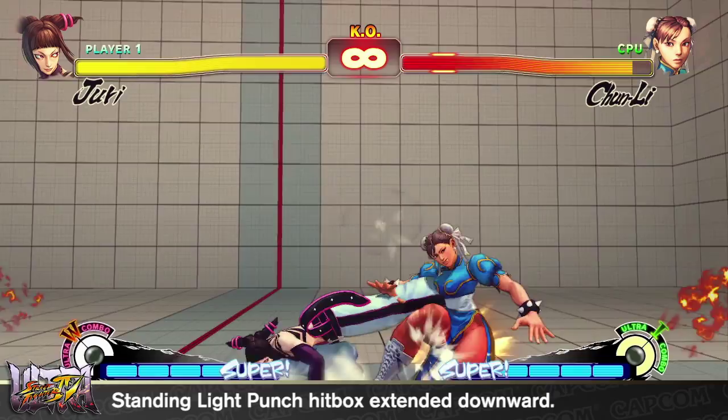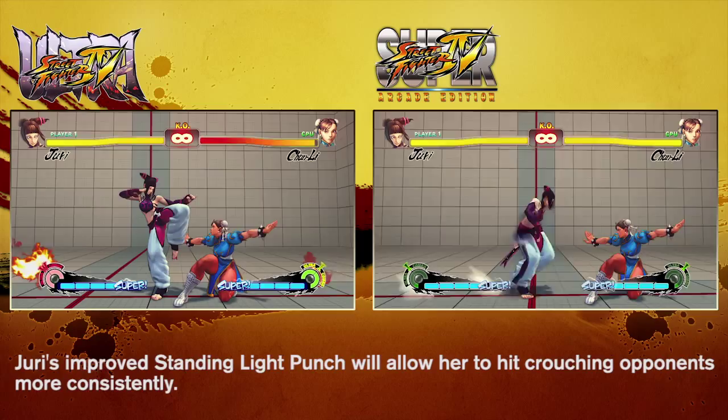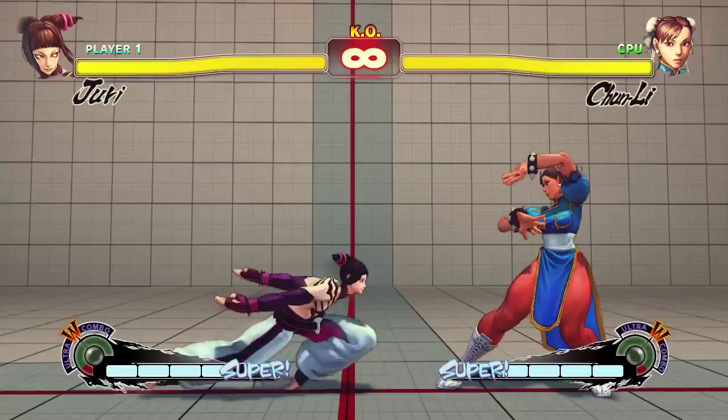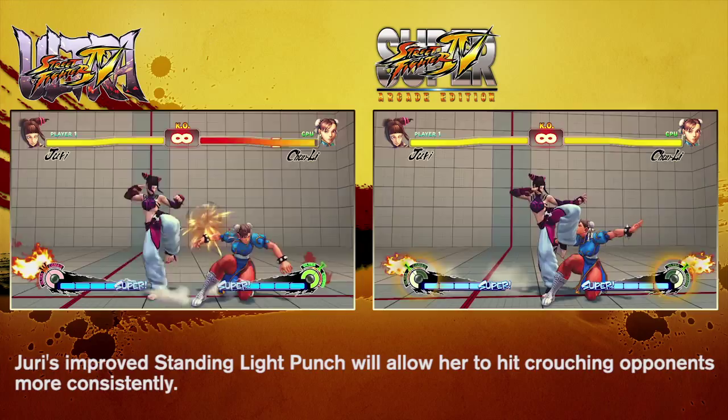Juri's standing light punch was key in her combos as it allowed her to go into more damaging combo enders. Unfortunately, this attack had a tendency to miss on certain crouching characters, thereby resulting in Juri players losing out on a lot of damage. To fix this, the hitbox has been extended downward to hit crouching characters more consistently.